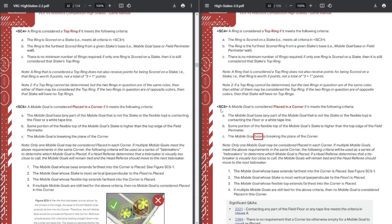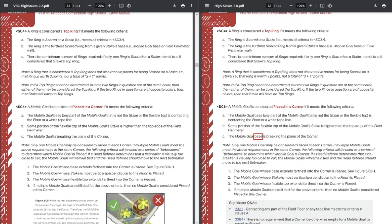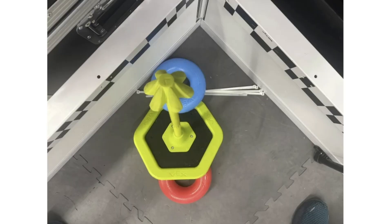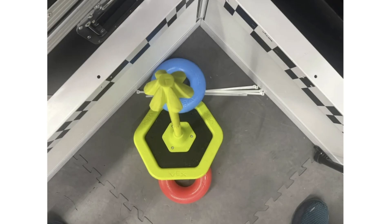Our first change is to SC5, which involves whether or not a goal is considered placed in the corner in order to be doubled or negated. It's a very slight change. Previously, the mobile goal had to be breaking the plane of the corner at least somewhat, but now the mobile goal base has to be breaking the plane. So if the top part of the barb is clearly breaking the plane of the corner but the base is not, under the previous rule this would have been considered in the corner, but now it is not. Overall, I don't think this has too many strategic implications, because if you rotate it too much it's not going to be considered scored anyway. It seems like a very edge case thing, but just keep it in mind when you're scoring.